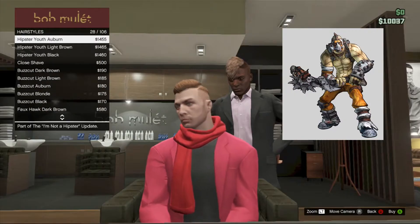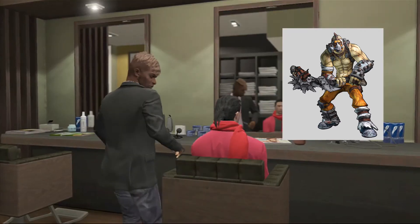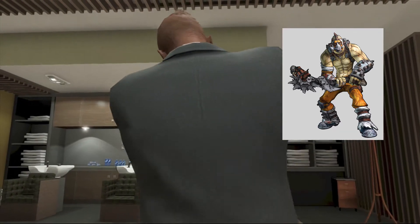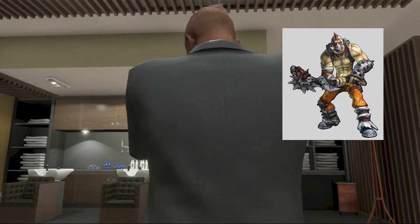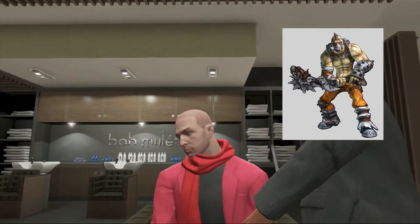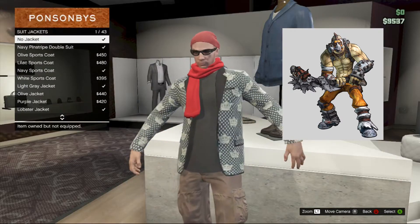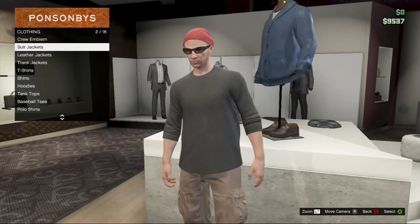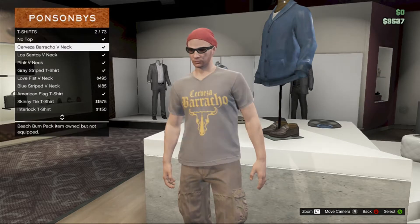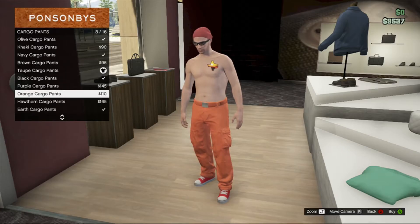Let's get into it. For hairstyle, you want a close-shaven style — pretty much bald. You could have no beard, a clean-shaven beard, or maybe a small beard; it's up to you. For actual clothing, you don't want a shirt, so just have no top on. Then you want to have orange cargo pants.